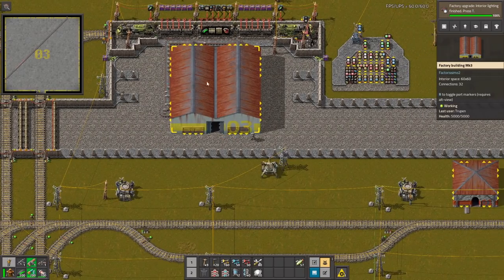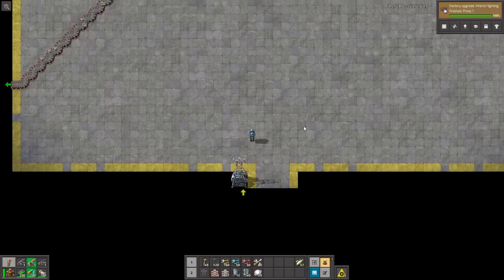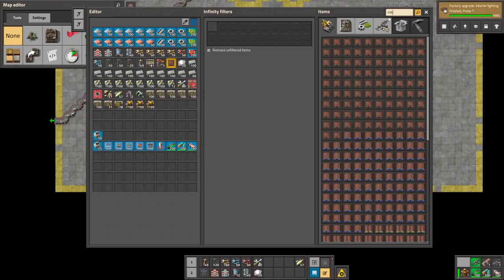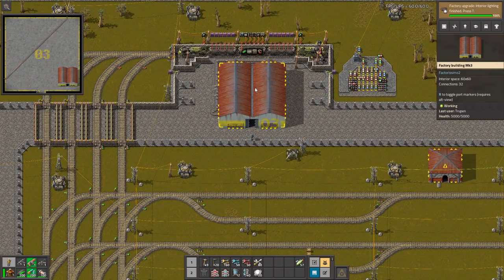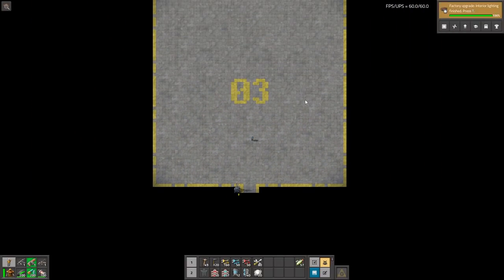You can hover over the building and see what is inside, and you can also build inside of inside. Let's go with the MK3 and place it inside. Now there is a factory inside a factory, and here we can build something more.